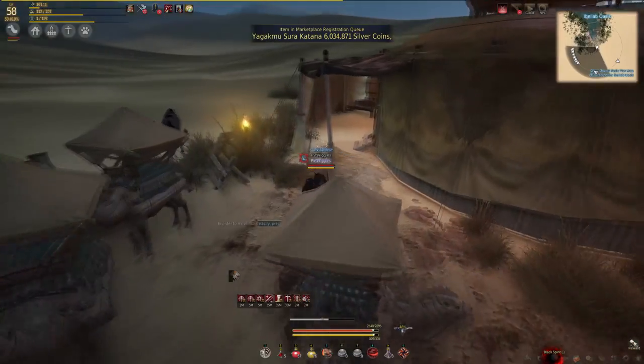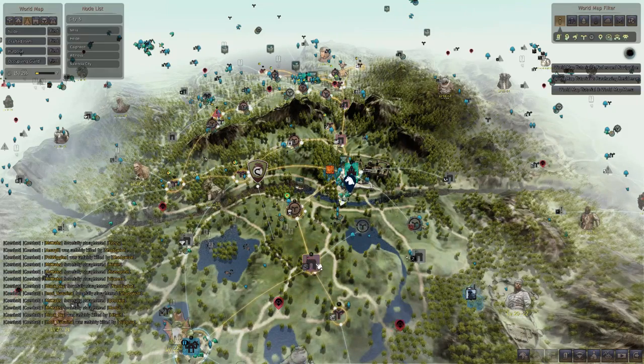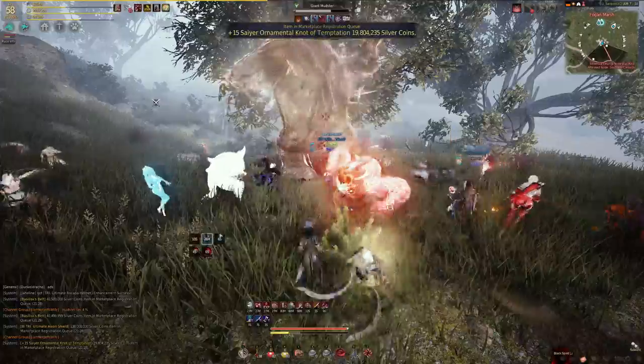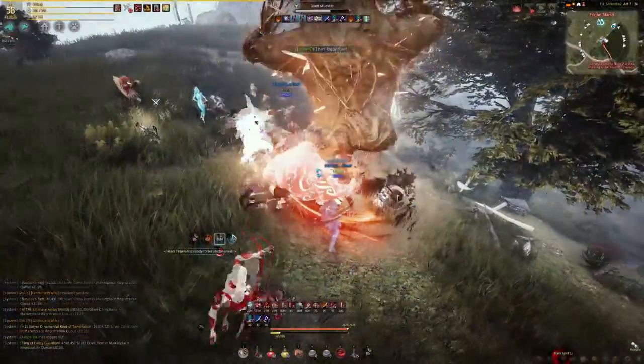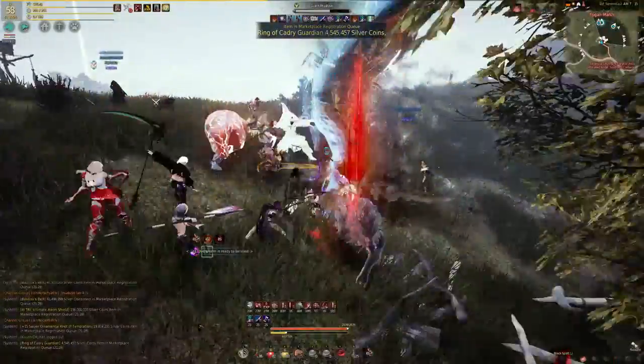Next up is Mudster. This boss is located south of Heidel and east of the central guard camp. He can drop the usual Liverto and Awakening boxes, but he also has a chance to drop Mark of Shadows. While this isn't the best piece of gear or a boss item, it's still worth a nice 7-10 million.